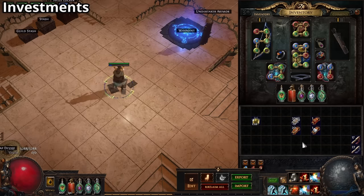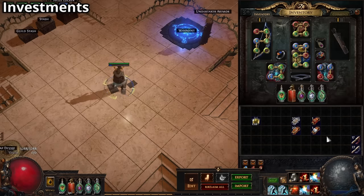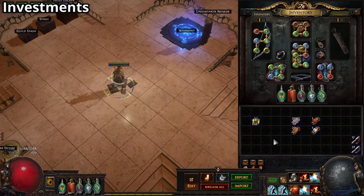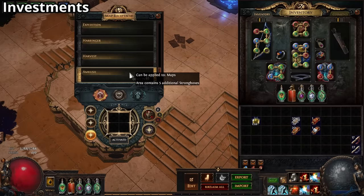For the last two scarab slots, I recommend either the domination scarab for more shrines or the scarab of monstrous lineage for increased magic pack size. I've tested both and they have similar results — I'm not even sure if they meaningfully affect the strategy — but my personal go-to is the shrines. For the map device, we'll be using the ambush map device for another five additional strongboxes.